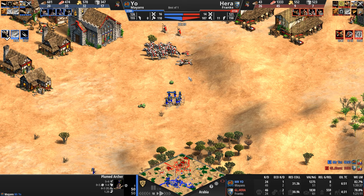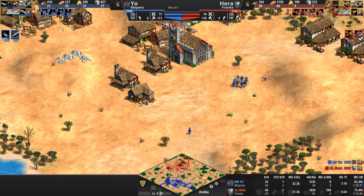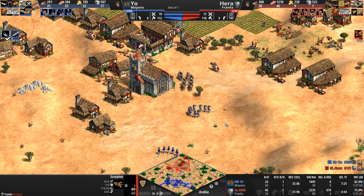But it's their HP and their cost — which right now is 30% cheaper — that makes them valuable. I think it's like 40 gold and 40 wood. Hera is mixing in scorpions. One way to beat range is to outrange the range, and he's going heavy scorpions as well. Halberdiers for our Mayan.